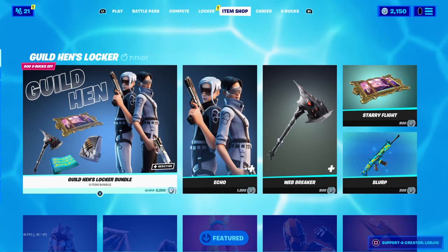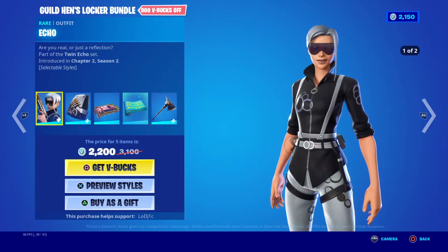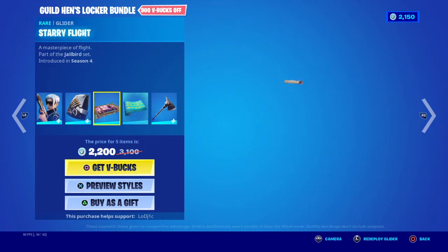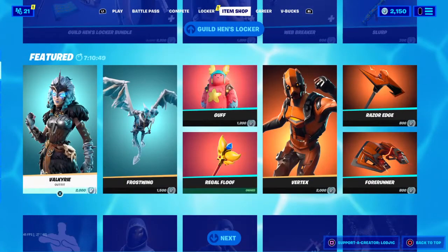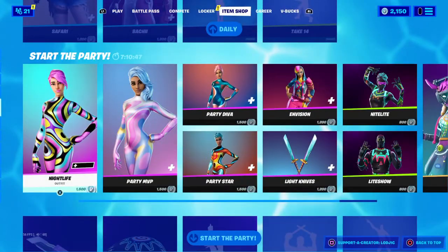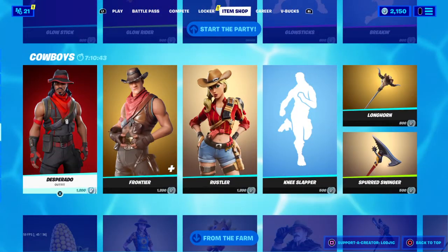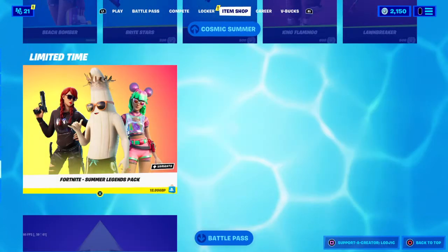Before we do, let's take a look at today's item shop guys. We finally have the Guildhen Locker Bundle, which was actually linked in yesterday's update. So it comes with the Echo Skin, the Starry Flight Glider, the Slurp Wrap and the Web Breaker Pickaxe. This is the rest of today's shop.